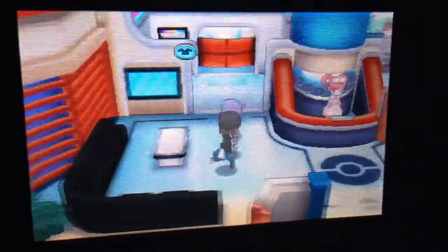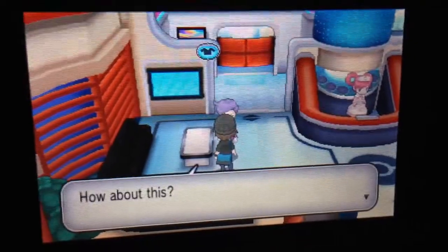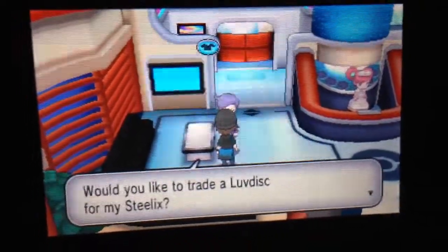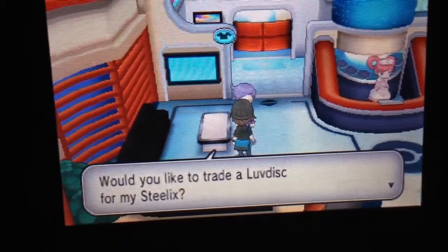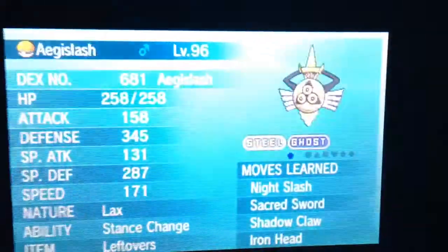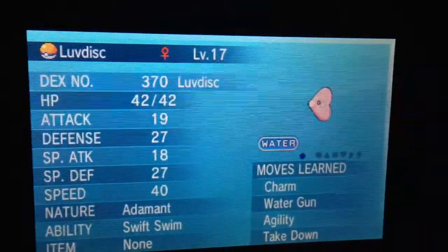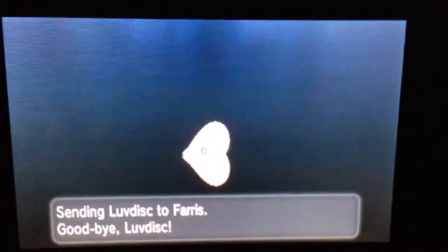And then you go to talk to this guy. So you talk to this guy and he's going to tell you if you want to trade. Would you like to trade your Love Disc for my Steelix? And you put, yeah. That's a really good trade. So he's right there, my Love Disc. Let me trade it. There's the Love Disc.